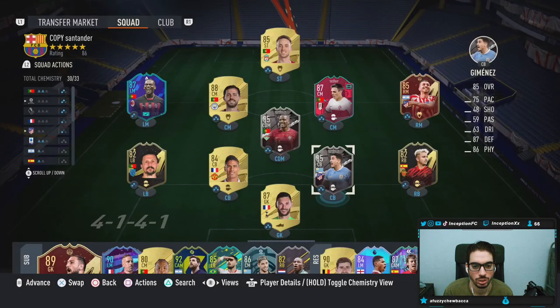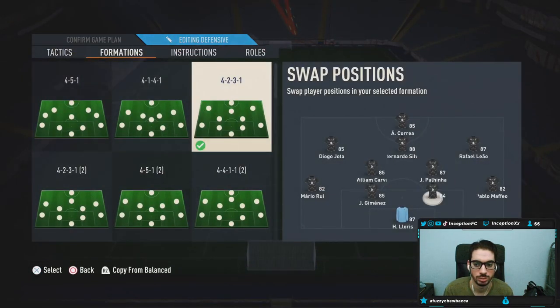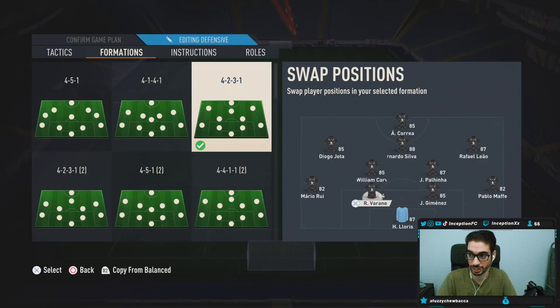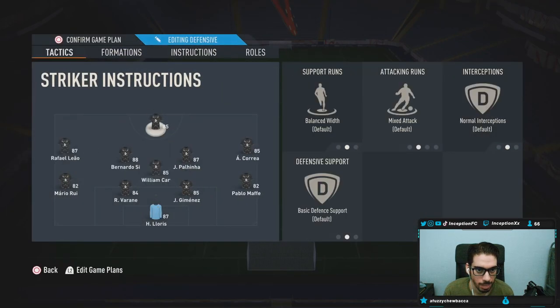Shadow chemistry style applied. He doesn't have a weak foot upgrade, so I'll use him on the right side. All right, let's go try him out.